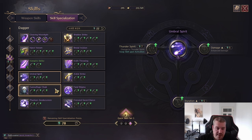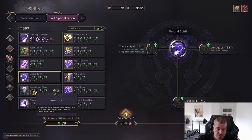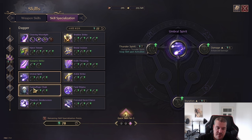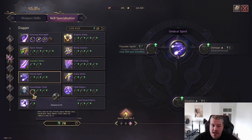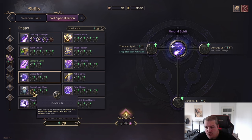Next is the stealth mechanic, Camouflage Cloak, which lets you go into stealth for 8.5 seconds. The key option here is that when you activate it you are immune to CC, which makes this a whole new level of engage. At the moment, if you go in without CC immunity you can get chain-CC'd, but this specialization gives you a high chance of getting your burst off in those three seconds of stealth.